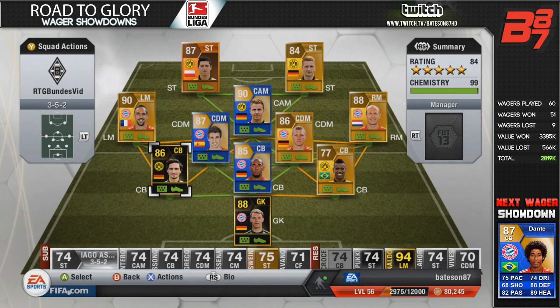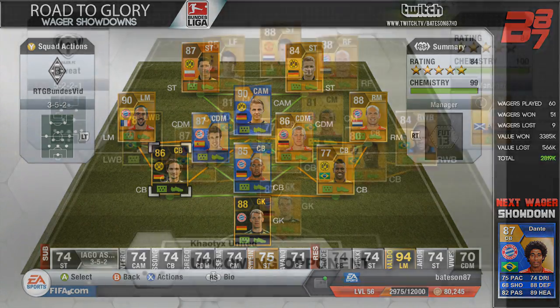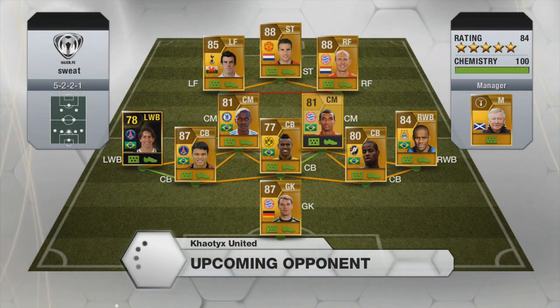With the BPL Road to Glory Wager Showdowns we did actually break even in that one as well - we went into negative, I think it was like 100k altogether. But it's not actually that bad, because at the end of it, even though you're wagering and losing a lot of coins, you are left with a very nice team. If I was going to sell that team I would make a lot of money back anyway and would still be up a lot of coins.